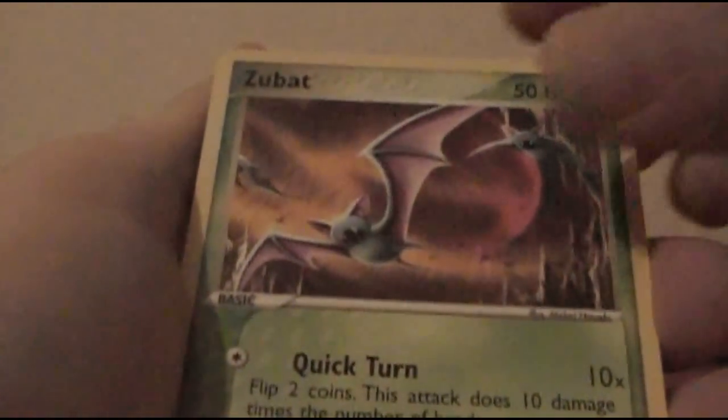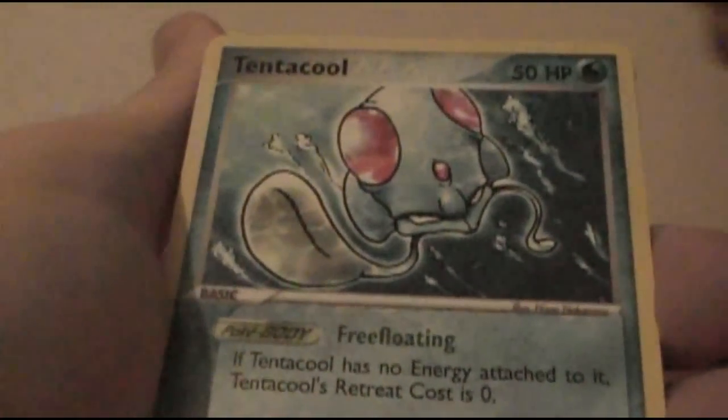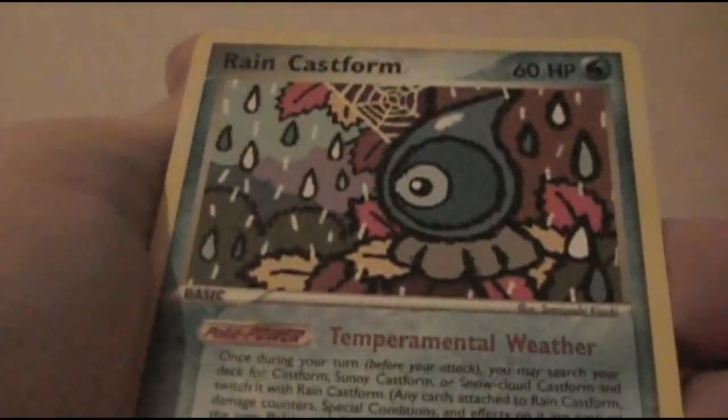If I see Tropius as a rare or Relicanth as a rare, they're dead. I'm sick and tired of getting those — I've gotten like six of each out of all the packs I've opened. Veldum, Tentacool, Meditite, Golbat — reverse holo Golbat. And a Rain Castform. Now I have all of the weather Castforms, so that's cool. Luvdisc and Steven's Advice again — he's giving me a lot of advice. His advice probably revolves around not hitting your camera when you're recording.